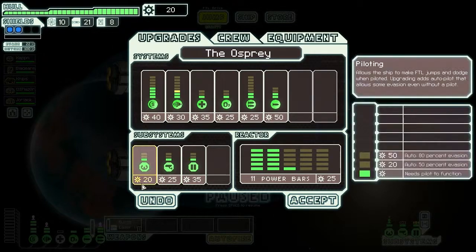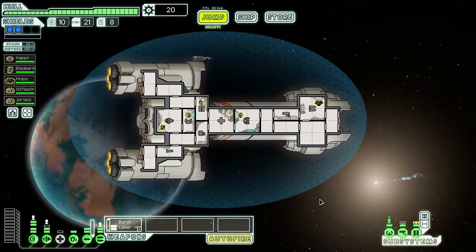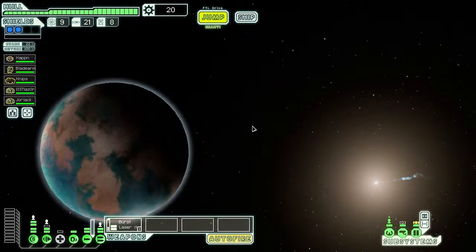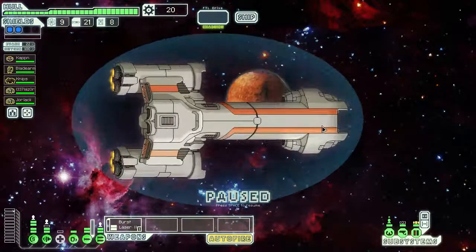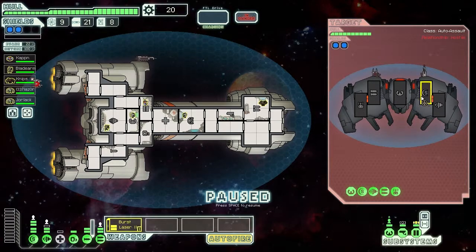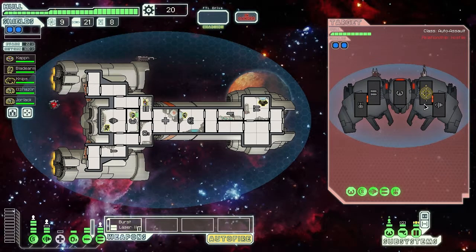I'll hold on to the 20 scrap. I could put it on piloting but I usually don't take the pilot off unless I really need to. All right, we'll jump to the next area — hopefully nothing. Oh, we got the Ada ship! More drones. I think that's a burst laser mark one, so I don't think he can get through shields.